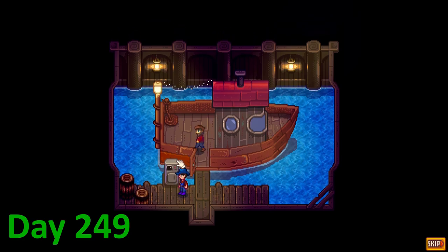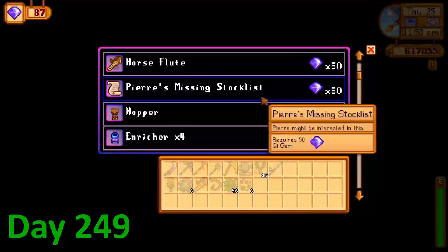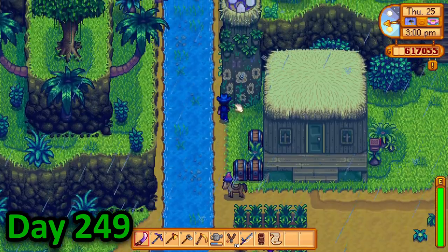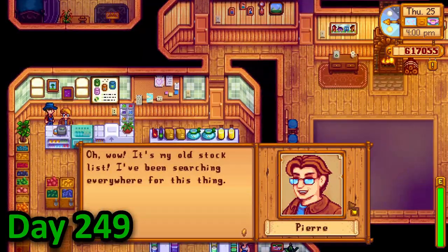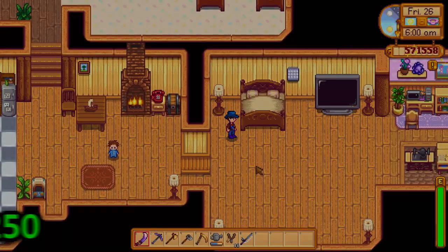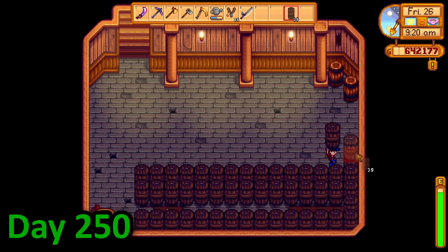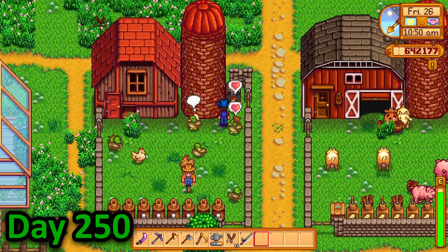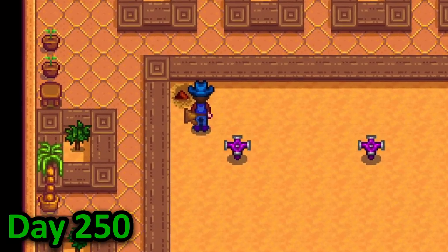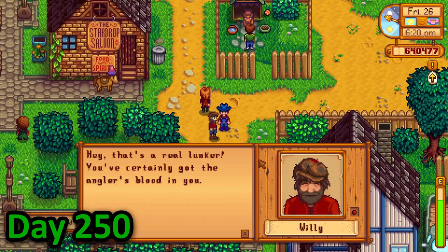I ended up buying Pierre's missing stock list and a deconstructor. Happy with my loot I returned to the mainland, gave Pierre his stock list and spent the rest of the day harvesting fruit and chilling with the wizard. On day 250 I spent the morning crafting up a bunch of casks and placing them in my cellar. I then tended to my animals before going up to the terminated JojoMart and donating some wine to the bundle. I then planted a rare seed in my greenhouse and finally finished the day by giving Willy a lingcod for a quest.